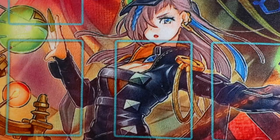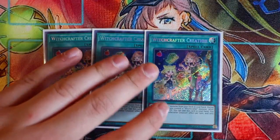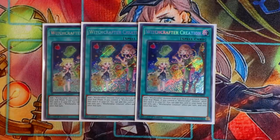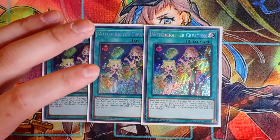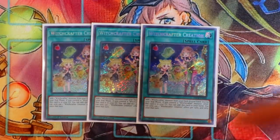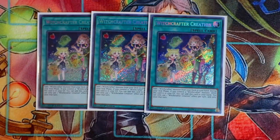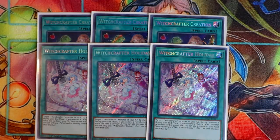For spell cards, the first card is Witchcrafter Creation — this is the reason this deck profile took so long because it's so hard to get. It's like the new Bingo Machine, super short-printed. This card is your Reinforcement of the Army for the deck — it adds one Witchcrafter monster directly from your deck to hand, and during your end phase while you control a Witchcrafter monster and this card is in the graveyard, you can add it back to hand. The most important thing about all the Witchcrafter spells is that they recycle themselves every single end phase as long as you control a Witchcrafter monster. You're also playing triple Witchcrafter Holiday, the Monster Reborn for the deck, which also has the same end-phase recycling effect.